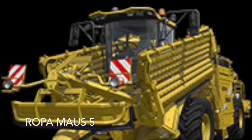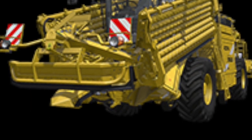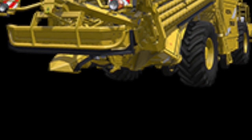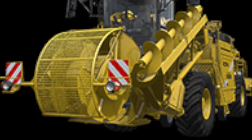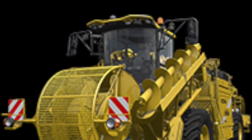We have the Ropa Mouse 5 Collector. You can find it in Beet Harvesting in the shop. It has 354 horsepower and goes 40 kilometers an hour. And last but not least, we have the Ropa Navarro Mouse. In the shop, you can find it in Miscellaneous. It has 354 horsepower and goes 40 kilometers an hour.